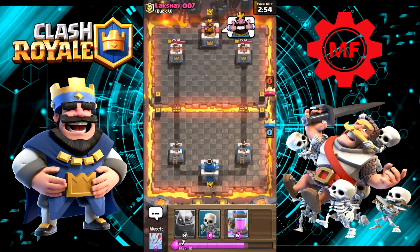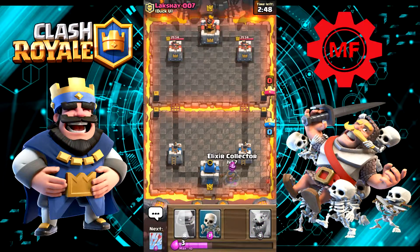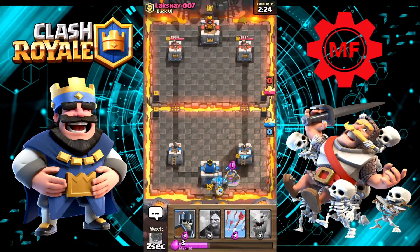Fighting against Spike. He gave us Arrows and Guards. Why would you use Log on three little skeletons? Your tower could have easily taken those out. He completely missed my Elixir Collector — I gotta laugh at him for that one. He completely missed my Elixir Collector. It's extremely good. Let's go ahead and throw a Baby Dragon down.